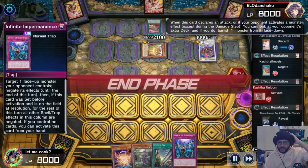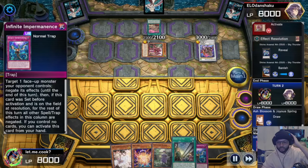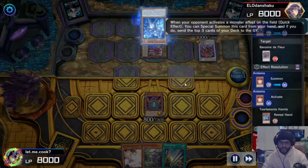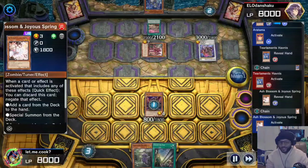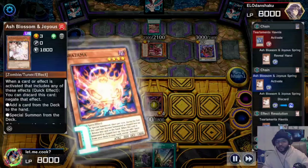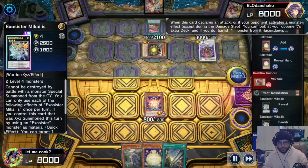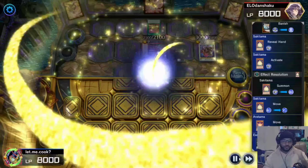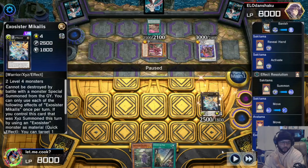I activate Infinite Impermanence negating the Unicorn, then normal summon my Aratama. They activate Tier Limit at Maximum — I got the Ash Blossom, all day on my side of the field, get it out of here. With Aratama I search out my Sakitama. They activate the Unicorn banishing my Michaelis. I activate Sakitama, normal summon it since you get to normal summon twice, and we go into Michaelis.